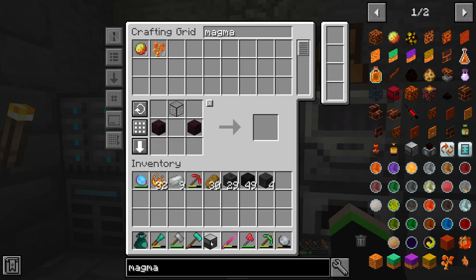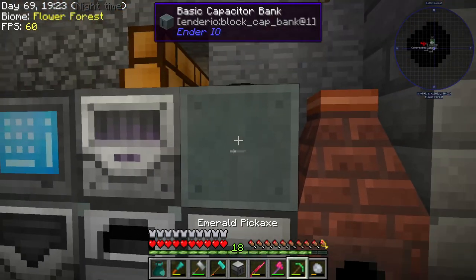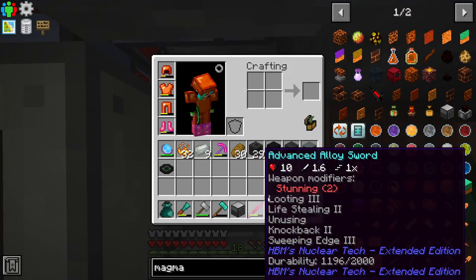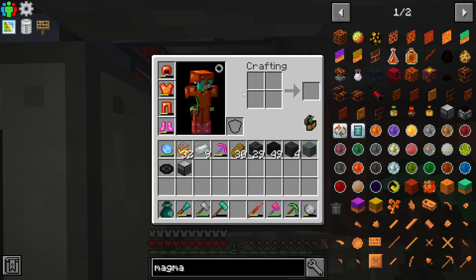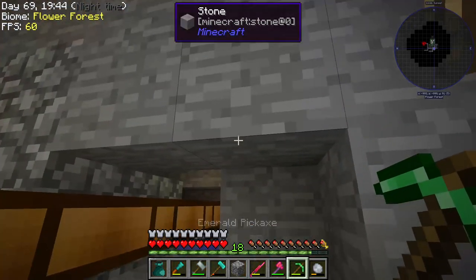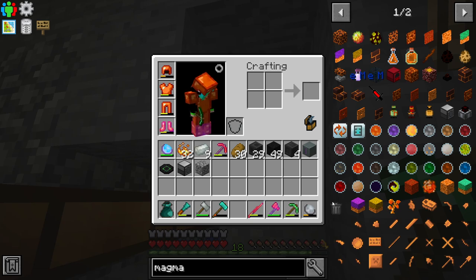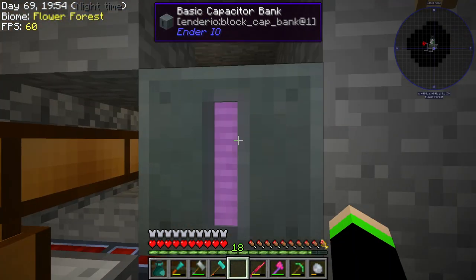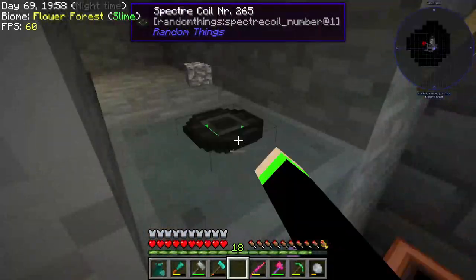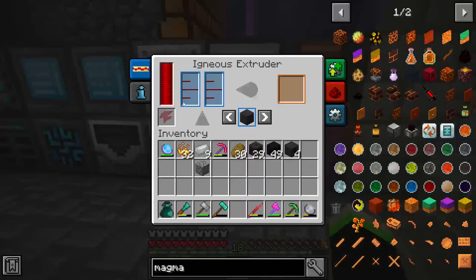Magma Crucible — oh, there we go. Now we're going to toss this down right here, which means we're going to have to move this. Okay, I was going to say, I hope it gave us that back. Son of a bitch. Okay, so anyway, we're going to put this up here. We are just doing pro professional gamer stuff right here.